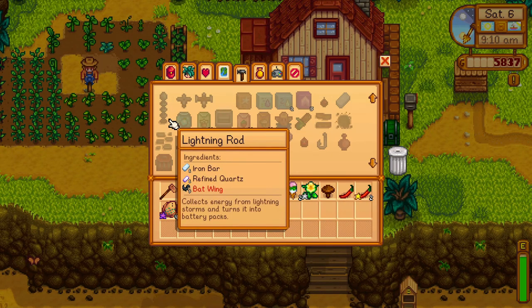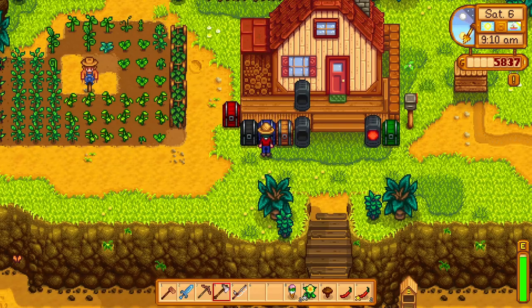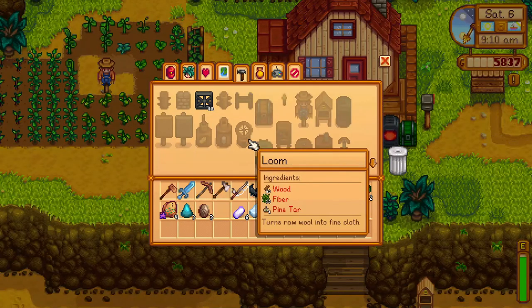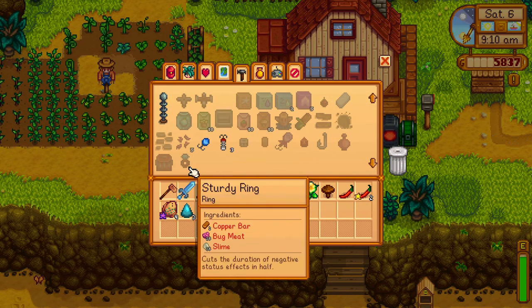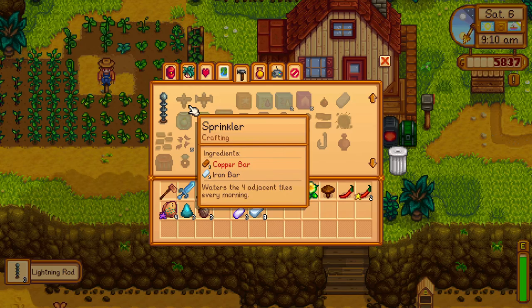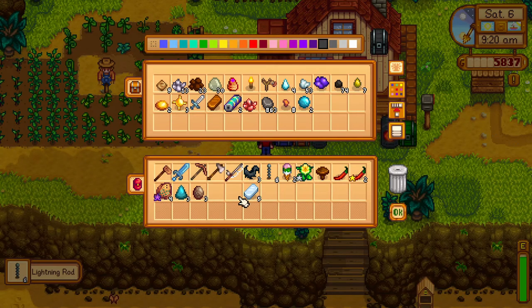We're going to make some lightning rods. What do we need? Bat wings, iron, refined quartz, and bat wings. So iron, refined quartz, and some bat wings — and I think it's 10 bat wings per tower. Oh, it's five? Well that's not bad. We could make six then. There we go, that leaves me with five iron left.